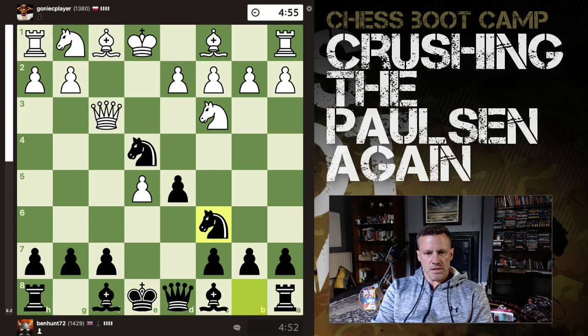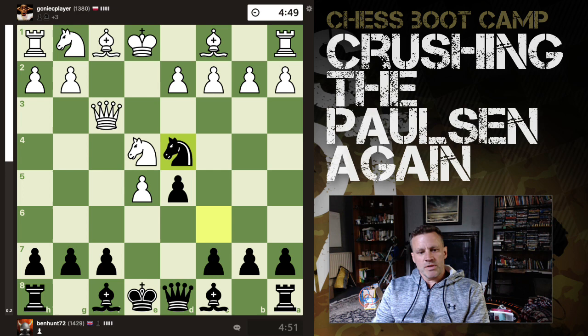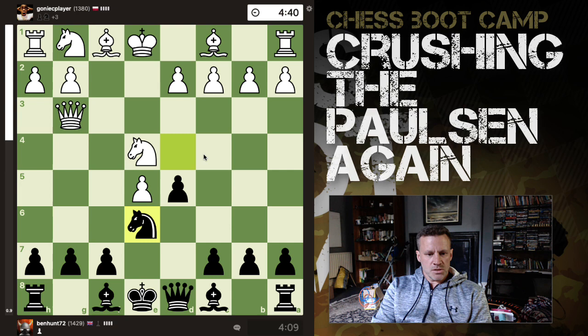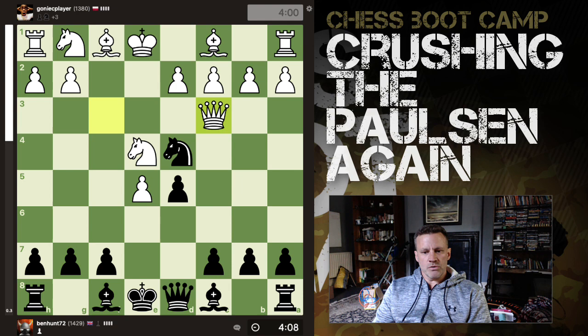I'll take you through the game and then we'll have a quick look at the analysis. Knight takes is the most common move, and here you play knight to d4 - this looks a bit weird. You're not recapturing the knight straight away, but the idea is that when you recapture, the queen will protect the knight through discovery. Opponent actually played a misclick here, so we talked about it in the chat and said let's move back - it's only sporting. Now he plays what I think is the best move, queen c3.